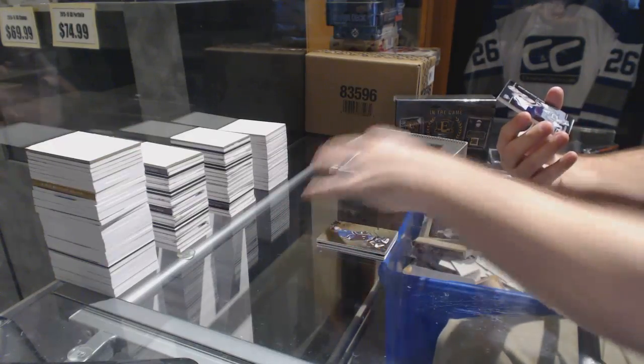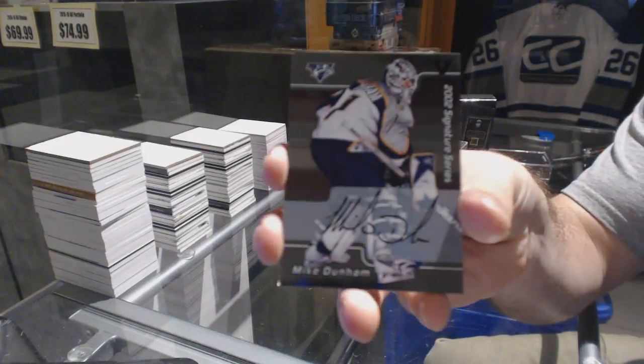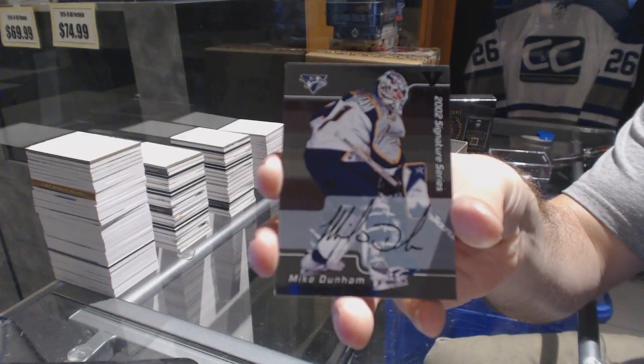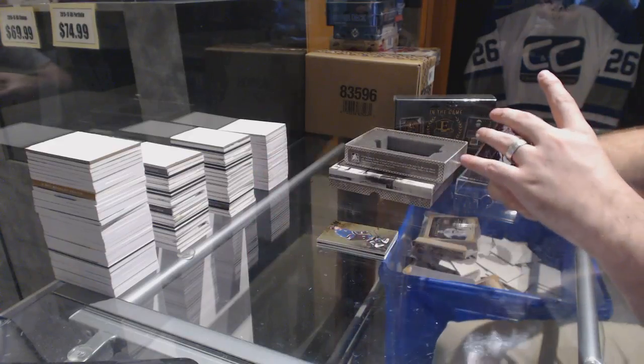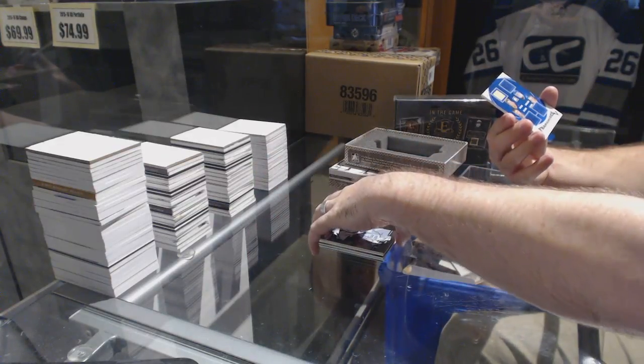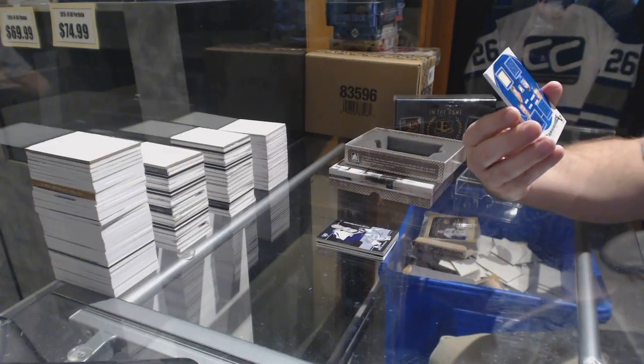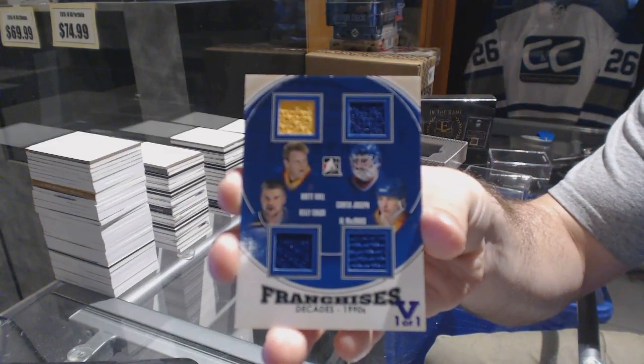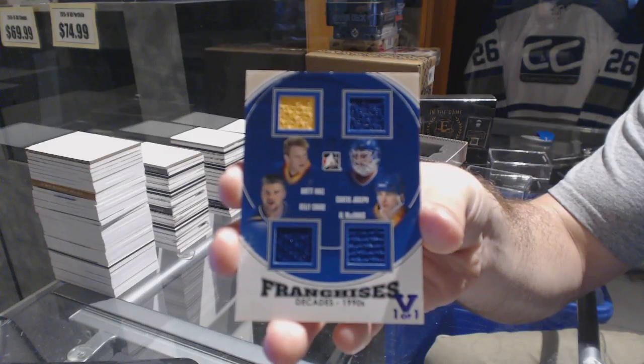An autograph of Mike Dunham. A quad jersey of Hall, McInnes, Chase, and Joseph - quad, one of one.